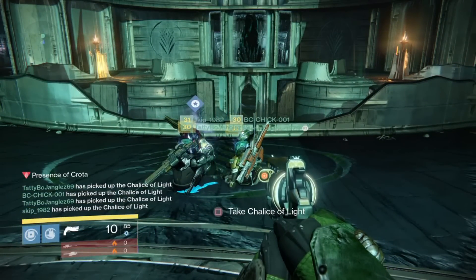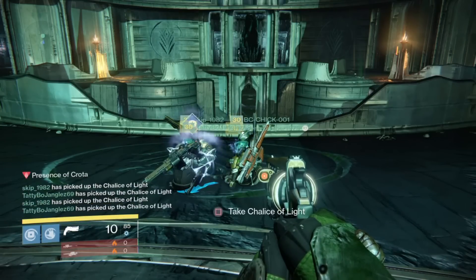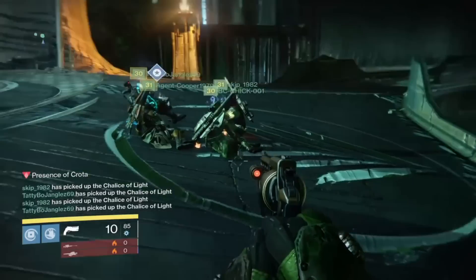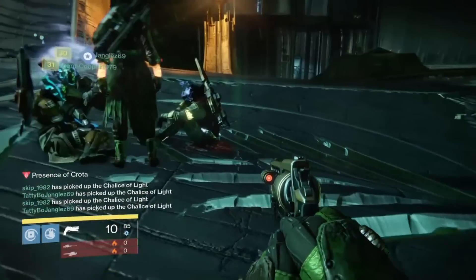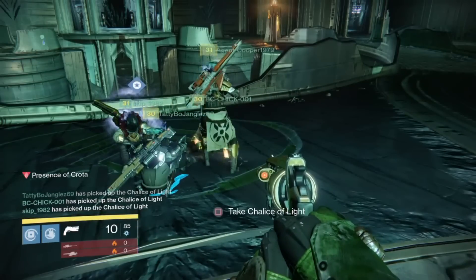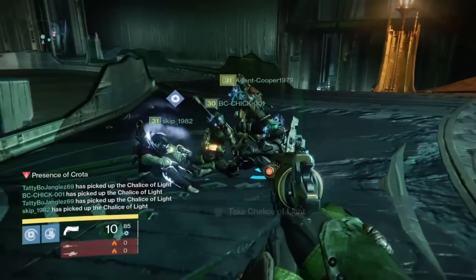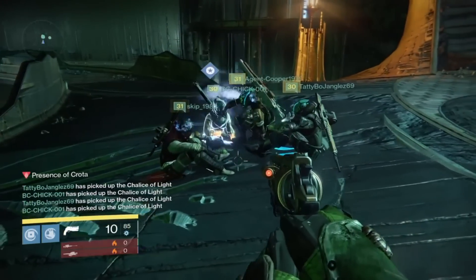You can duplicate the Chalice of Light up to five times, but in-game, because of time restrictions and death, having two chalices can give you a good advantage. The sword bearer keeps one at all times, and then the other chalice everyone else shares for health regen. Just send two or three players up to get the chalice for the first time and try to grab it at the same time — hopefully you'll duplicate it.